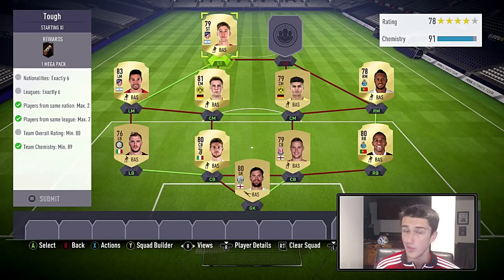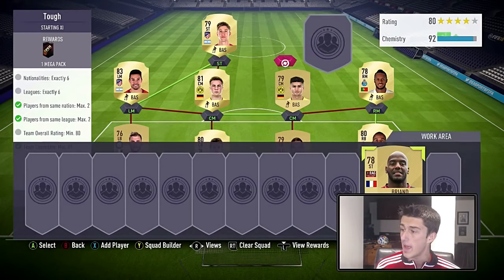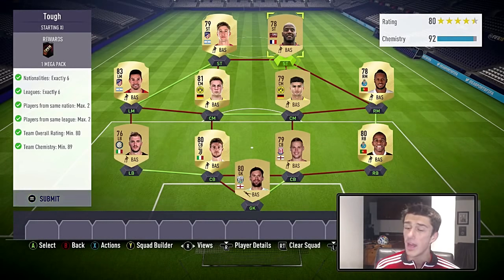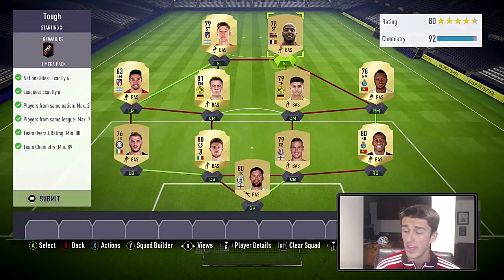At striker we've got Vieto, who gets a hyperlink with Gaitan — that's a very important hyperlink that gets both players to full chemistry. Our other striker is Briand because he's from a different league and country than the rest of the squad, at only 600 coins. You can use any 78-rated striker as long as it's not from a league or country already used. As you can see, we have 92 chemistry with three extra — I did the loyalty glitch on everything, so you need loyalty on eight players technically.